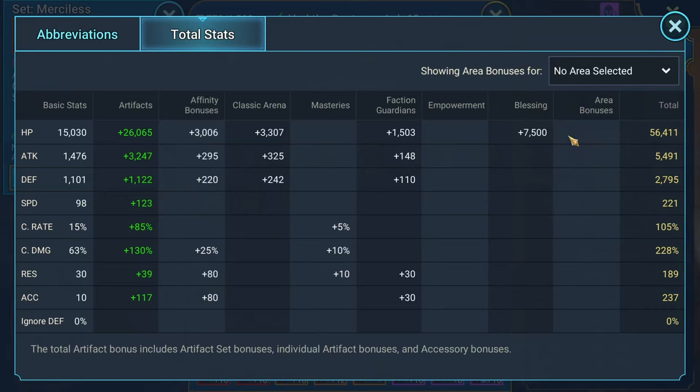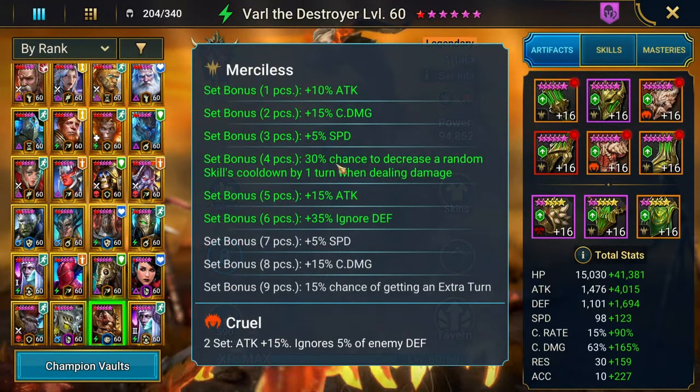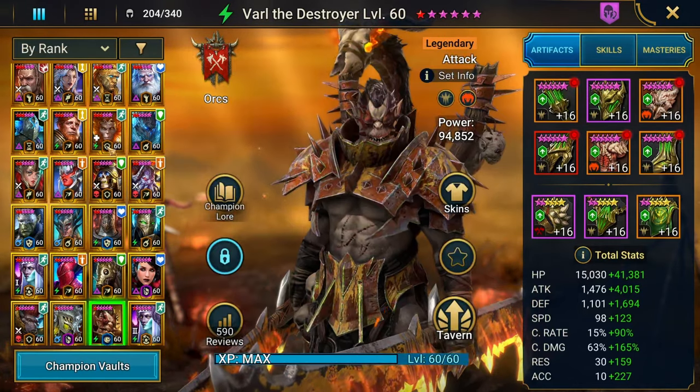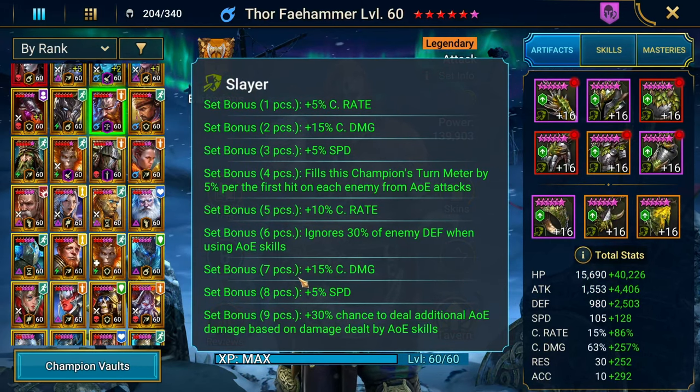Looking at Varl's stats, you can already tell he's not doing nearly as well as Thor. There's obviously a plethora of reasons — he's got less crit damage, significantly less crit damage, a little less speed, less defense, and his attack is also on the lower end. I tried to make up for that by giving him 40% ignore enemy defense. What I'm going to do is take off three pieces from Thor.